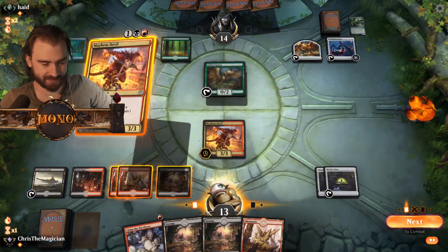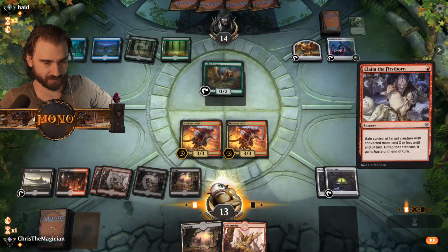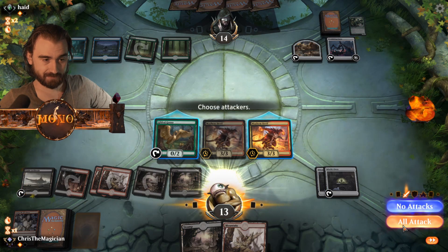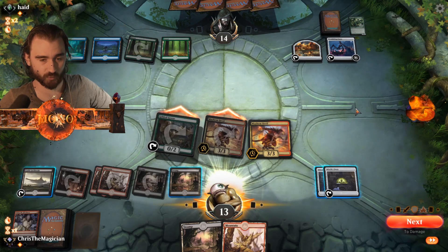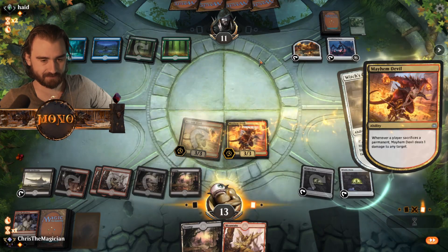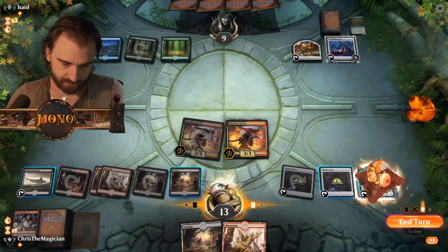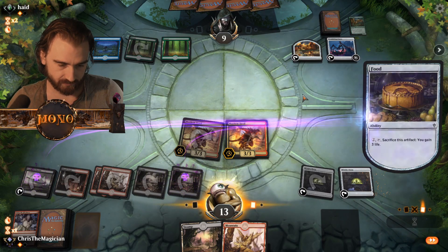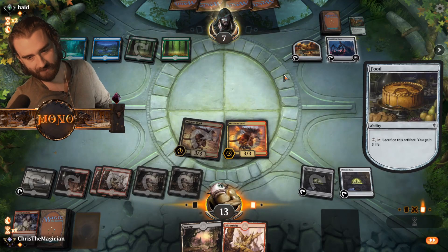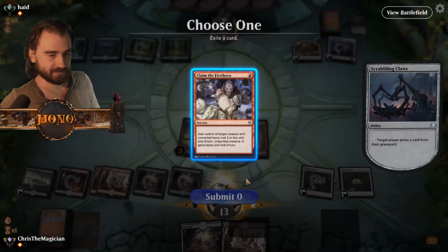Might as well play Elks - pretty much the same thing just saying. Hello - one of these. Well I guess now we just take that thing. Is that the smartest of plays? I don't know, probably not. A little bit cool at least to smack him with his own goose. Look at this damage right there! Gain the life and deal the damage and deal the damage - oh, all damage going in! Well he can eat his own food I guess if he wants to be a food snacker. That's Claim the Firstborn - surely got it there with the Scrabbling Claws.